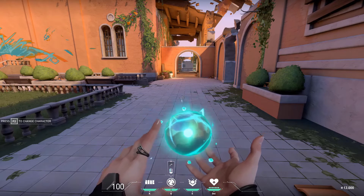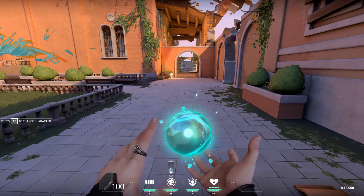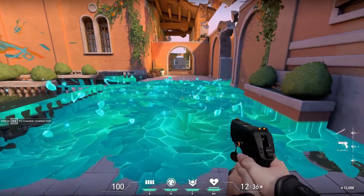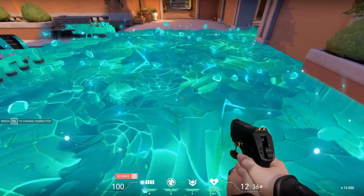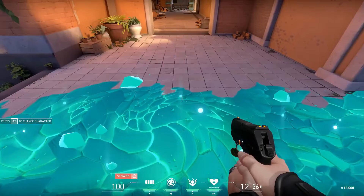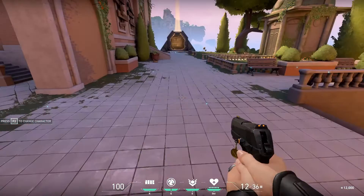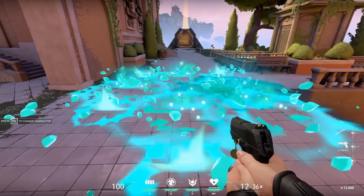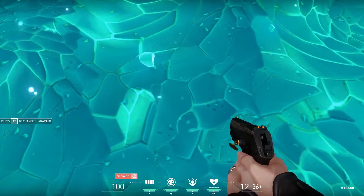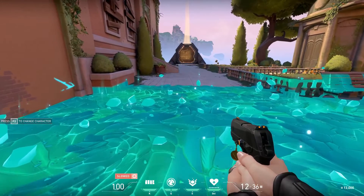Her second ability, Slow Orb, costs 100 points and you can have a maximum of two per round. It's a ball that she throws and explodes with a huge crystal area of effect. Anybody that tries to walk through it, even sprinting, will be extremely slow and make a really loud sound. Even if someone is crouch-walking very slowly, they will still make sound so you can know exactly where they are.